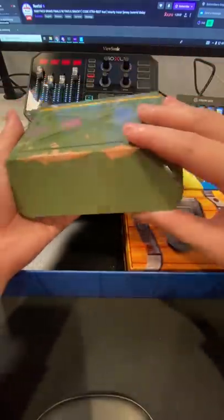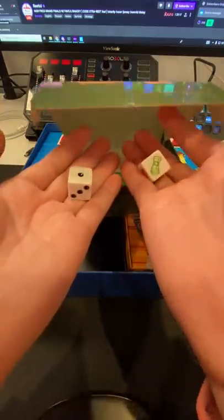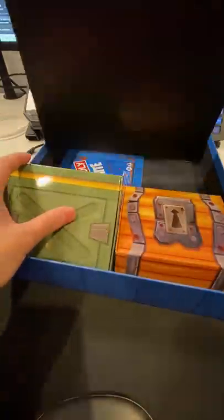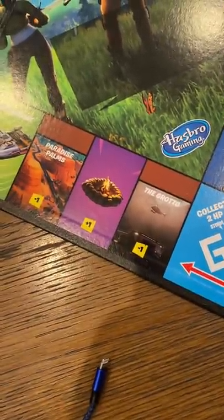The ammo box comes with all the health points, which replaces the money in normal Monopoly games. There are also two dice — one normal and a special Fortnite action dice. And finally here's the board, which has so many POIs from all the seasons. The blue ones are Tilted Towers and Neo Tilted, and the brown ones are Paradise Palms and the Grotto.